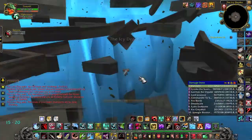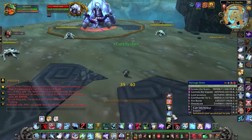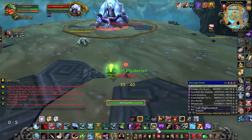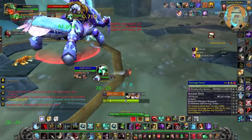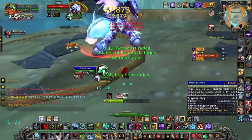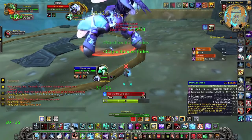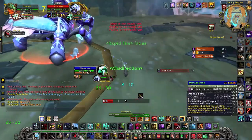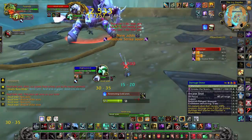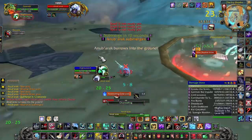The last boss is Anubarak. During phase 1, the boss will put a weak DOT on you, although it will only be a problem in phase 3. He will also make adds spawn. These adds put a stacking debuff on your pet that increases his damage taken significantly, so when they have aggro on you, feign death and they will despawn. There is no record of a hunter soloing this boss without bugging the adds.